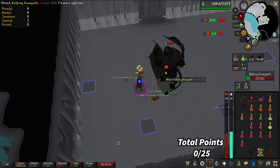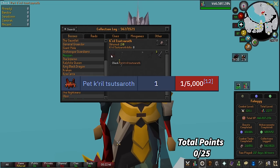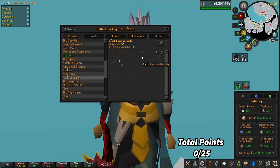That first Kril kill did not go well, but I survived. The drops for Kril: the pet drops at 1 in 5,000, which is the same for all God Wars dungeon bosses besides Nex. The Staff of the Dead and the Zamorak Hilt drop at 1 in 508. The Zamorakian Spear and the Steam Battle Staff drop at 1 in 127. So if we're on rate, I should see a Spear or Steam Battle Staff this task.